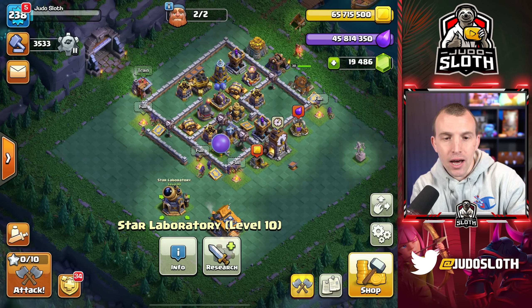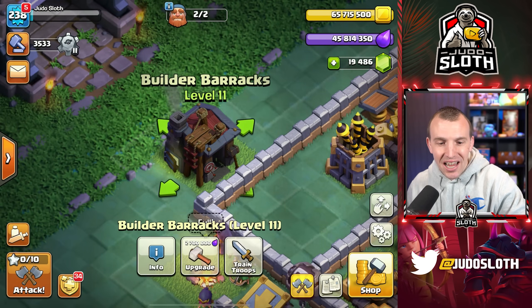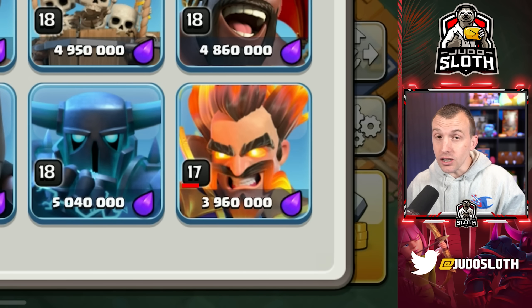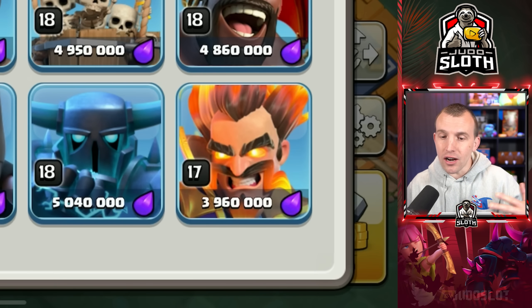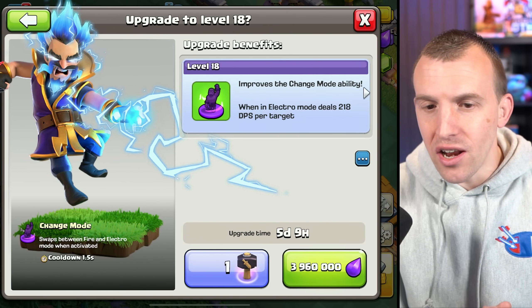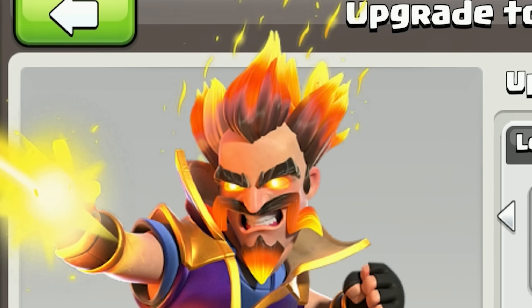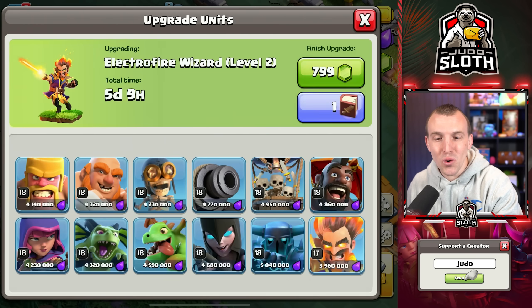I want to find my barracks. Electro fire wizard, let's go. I do really like these minimum troop levels that have been added. I know it kind of hurts a little bit that you had to spend that initially, but it is all for the benefit of the game and newer players. I am going to max this wizard now — he is so cool.